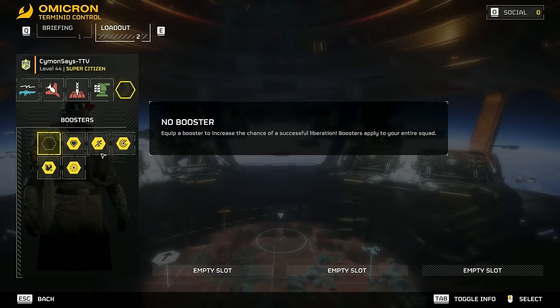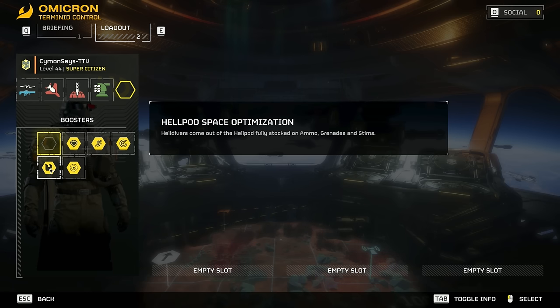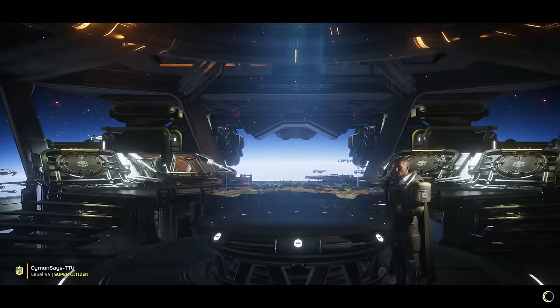For the boosters, there's one must-have the way I see it, and that's the Stamina Enhancer. You need every bit of speed you can muster so you can get yourself out of harm's way whenever you're about to be overrun. I see little use in the Restock Booster since you have all the supply calls all for yourself. If you haven't unlocked the Stamina Enhancer yet, then stick to the Vitality Booster until you can get yourself the Stamina Enhancer.